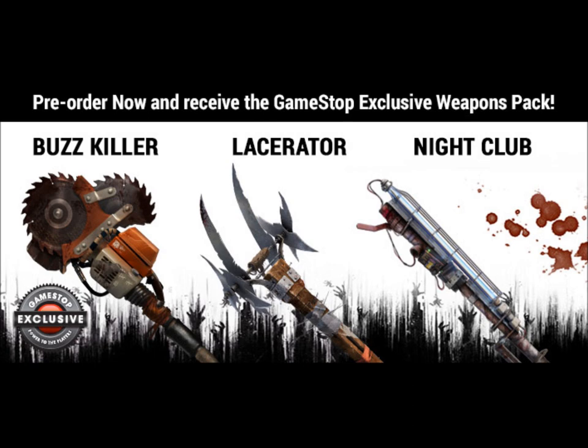The first one is called Buzzkiller. It's a sledgehammer with reinforced handle and working buzz saw attached on its end, especially effective against big armored enemies as it cuts easily through their plating. If you had trouble fighting the demolishers, the Buzzkiller will now make short work of them. The weapon sounds really cool, especially with it being able to fight armored enemies.